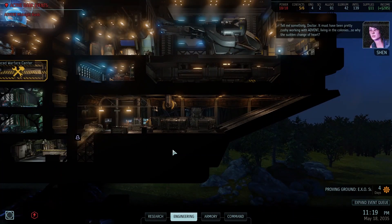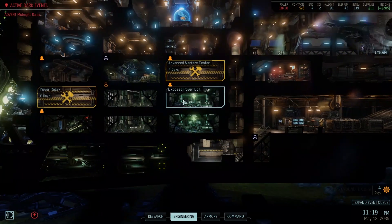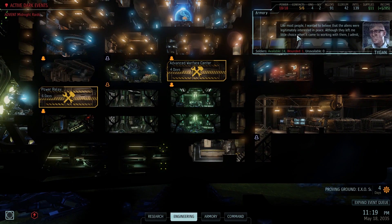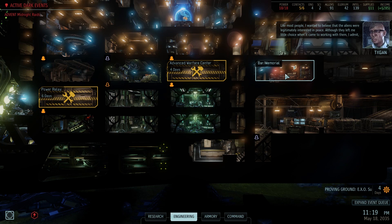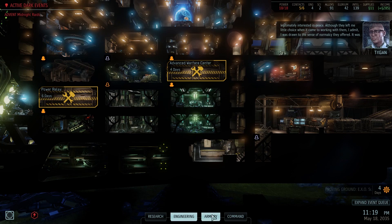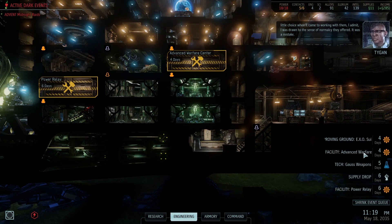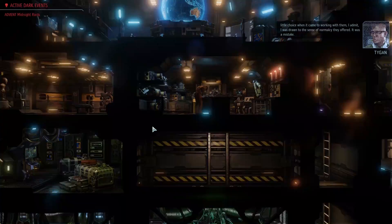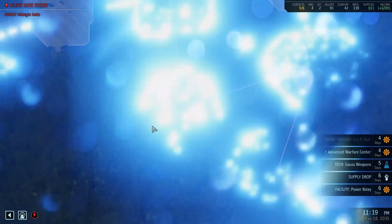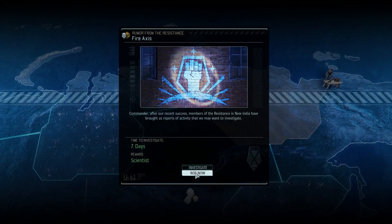Tell me something, Doctor - must have been pretty cushy working with Advent, living in the colonies. So why the sudden change of heart? Oh, look at the dialogue - don't want to miss that one. Four days for the suit. Let's see if there's anything easy - I think we finished the intelligence. We can get a scientist there.